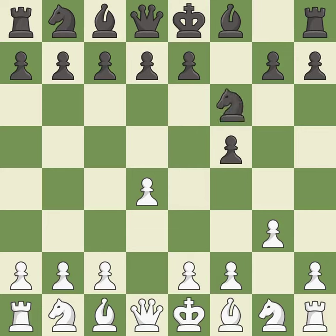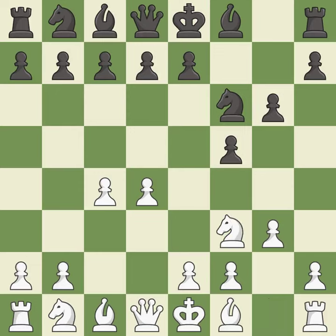Nf6 develops the knight and controls the e4 square. The bishop is ready to be developed to an active square. This activates a knight by developing it off of its starting square. This fianchettos the bishop by placing it on a powerful diagonal.